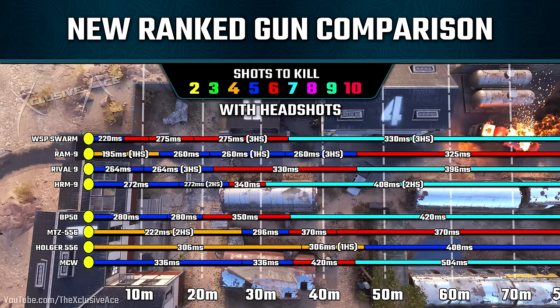As for the Assault Rifle category, it is worth noting with the MTZ-556 — if we mix two headshots in with body shots in that maximum damage range, we can get a four-shot kill for a time to kill potential of 222 milliseconds, which is extremely fast as well. Not quite as amazing as the Ram 9, but still very, very difficult to compete with. And one last interesting thing — with both the BP-50 and the MCW, headshots are literally useless at every range.